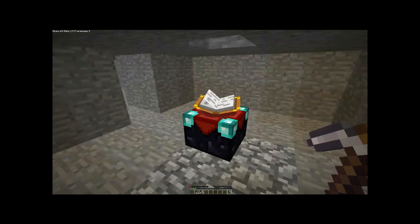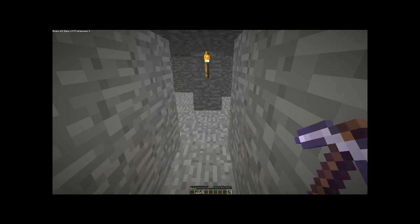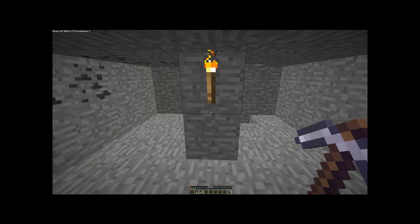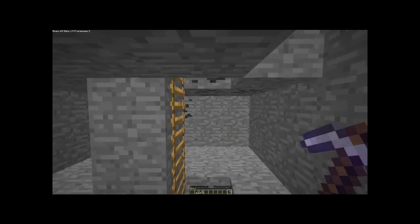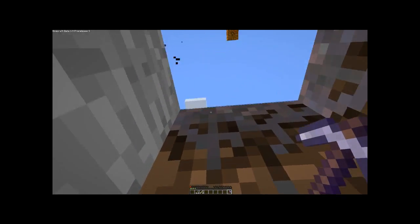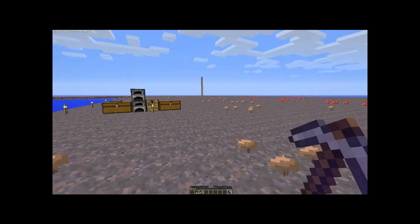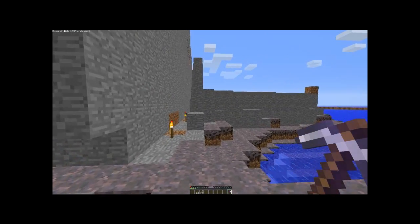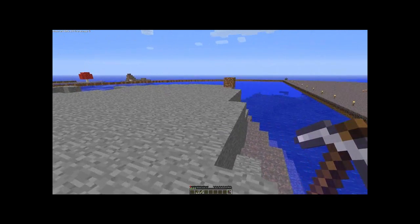I just used my five levels to enchant my stone pickaxe here, and I got efficiency 1. This is actually really good for me, because now I'm just going to see how fast I can plow through this stinking mountain with this thing, because this is all I have left. I'll go ahead and do that now. It'll probably break before then, but regardless, it'll break faster.